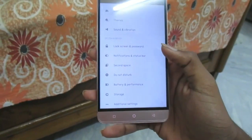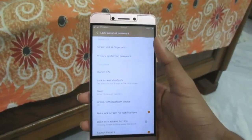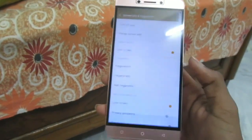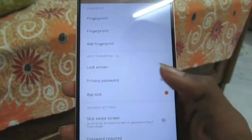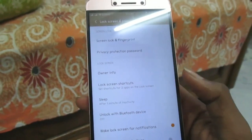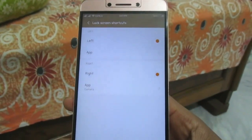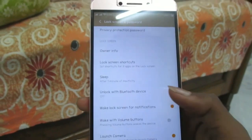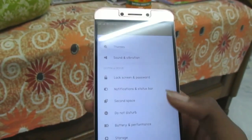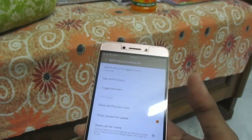Under lock screen and password settings, you have the fingerprint manager where you can set up five fingerprints. You can also use the fingerprint for app locking and other functions. The lock screen shortcuts are fairly stock-like, and you can unlock with a Bluetooth device or wake up with volume buttons — MIUI offers a lot of built-in customization.